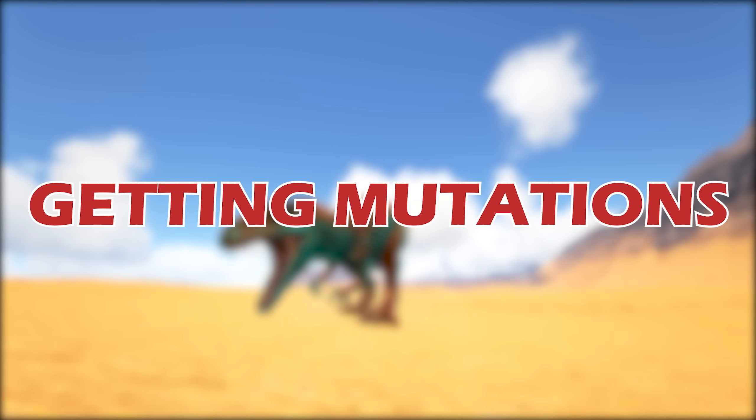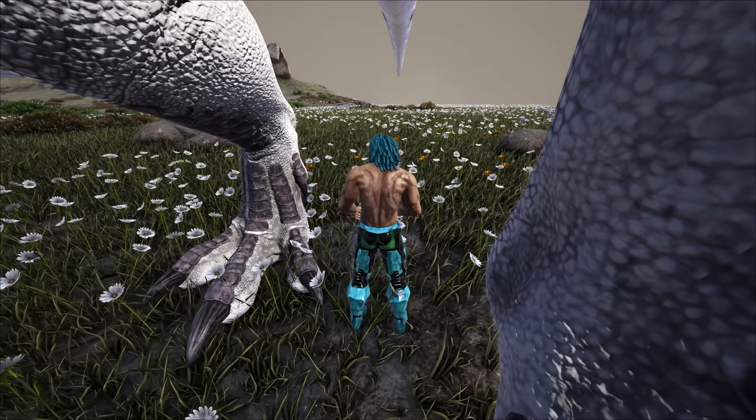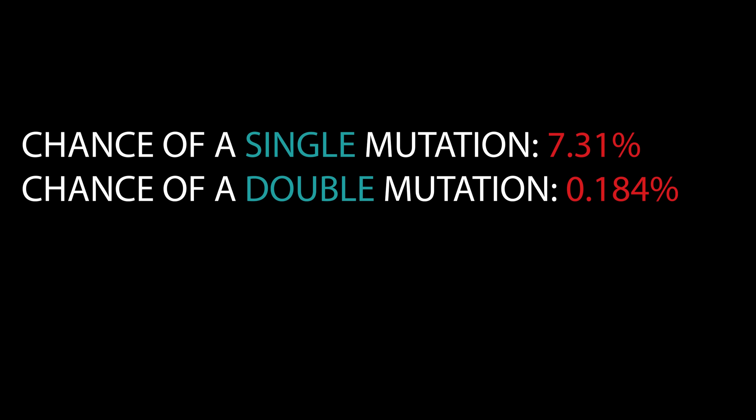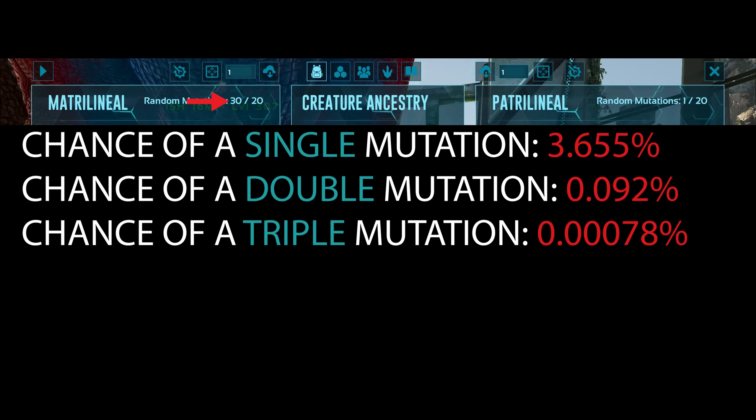How do you get mutations? You breed creatures — it's honestly that simple. There is roughly a 7% chance that a baby can receive a mutation. It is also possible that a baby can get a double mutation or even a triple mutation, though the chances of either occurring are very slim. Remember, if one side of the family tree is above 20, then these percentages are halved.